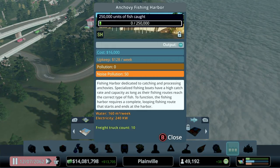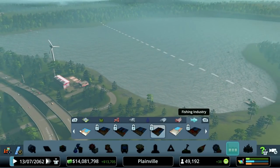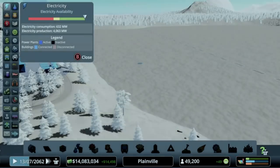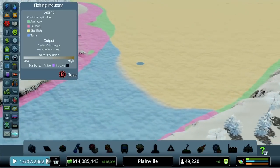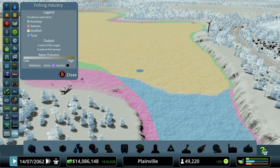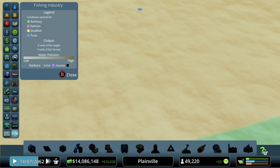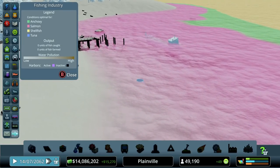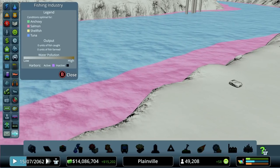As we upgrade our fishing, we have anchovy fishing harbor, salmon fishing harbor, shellfish, and tuna — four different types of fish. If we select a specific type of building, the boats that leave from there are more efficient at catching that type of fish. Two things factor into what type of fish occur where: the speed of the water and the depth of the water. Shallow and still water is where the anchovies are. Deeper and still is shellfish. Water that's moving a little faster but still shallow is salmon. And deep and moving water is tuna.